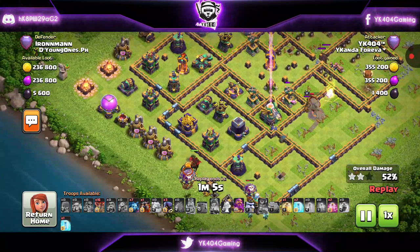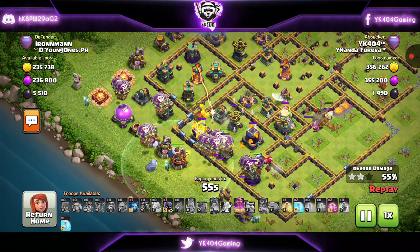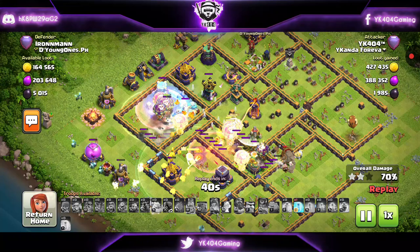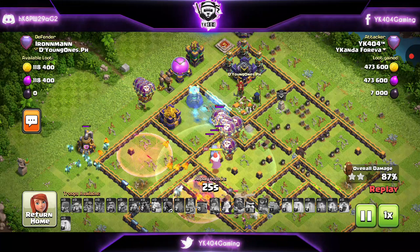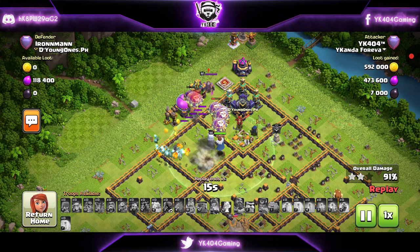I decided to start the lava loon because the pathing is not looking great. This is a pretty wide lava loon — a big path, way too wide than I would like. I decide to go with a heal spell on the left group of balloons and the warden's eternity tome ability on the right group of balloons, so both groups stay protected. Something I improvised on here — I think you should be able to do that as well as you practice and hopefully it pays off. Most of the balloons are looking very good, moving towards the wizard tower and the expo. A lot of balloons dropped, but most survived well considering I messed up the pathing of the lalo and it was a pretty wide one.